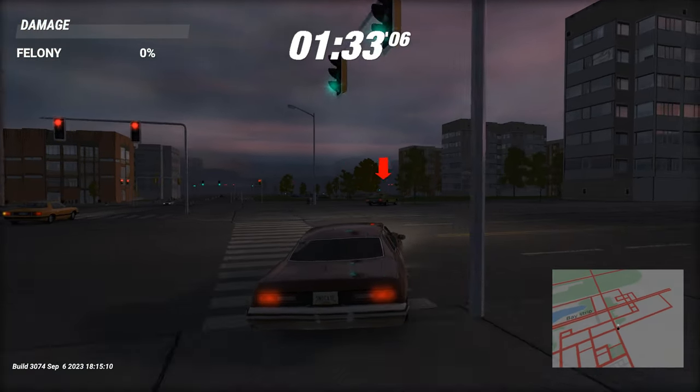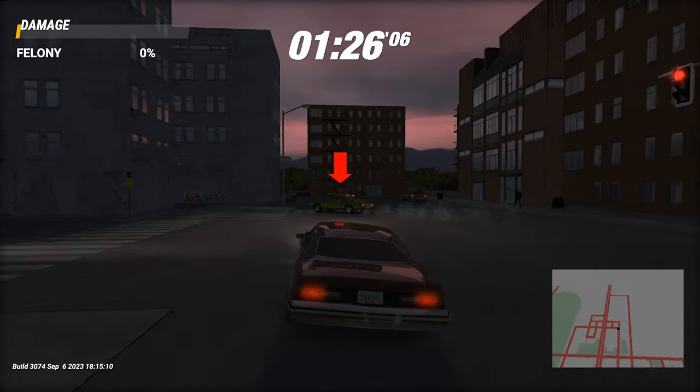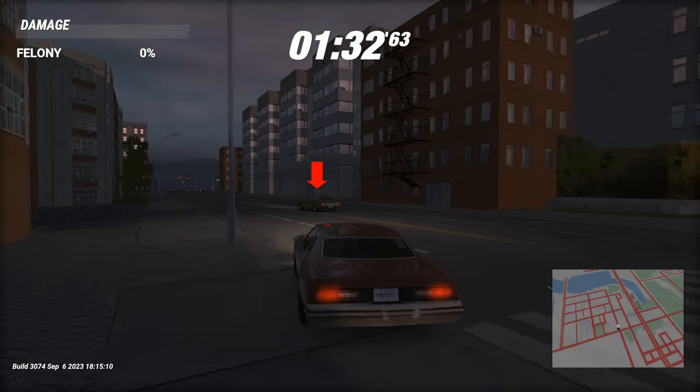the cars in Syndicate are currently on rails, meaning that they follow the predetermined path set by the mission scripter — what we call a recording. This predeterministic approach has the major flaw that the chase will always be the same.